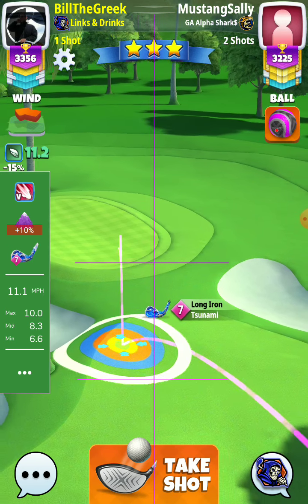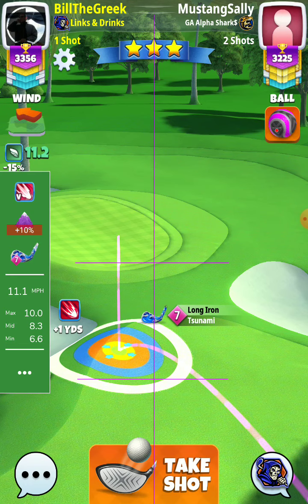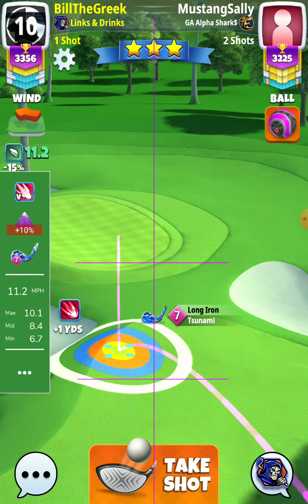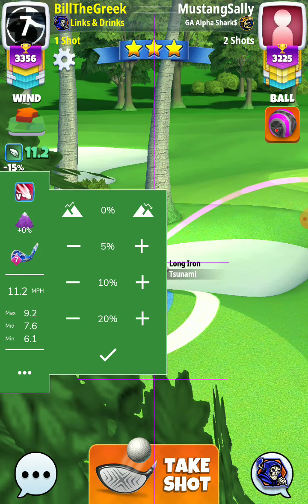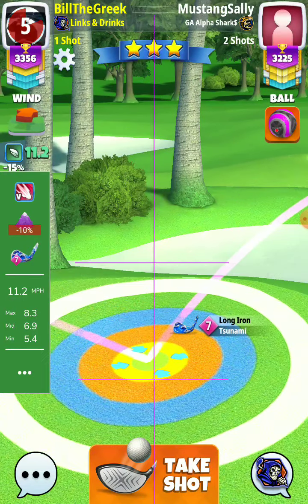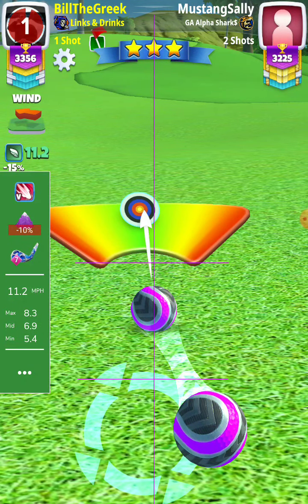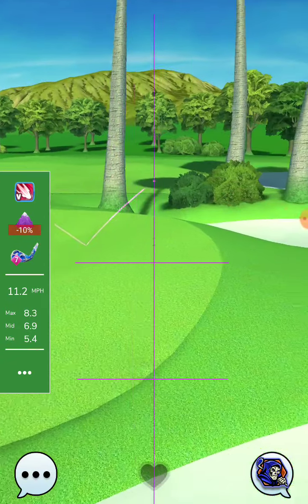We play a backspin shot. It will be really difficult now because we have to adjust in the trees. So this is minus 10 here, 8.3. At 8.3 we have to make right curl to avoid the trees, because I came to a very bad spot.